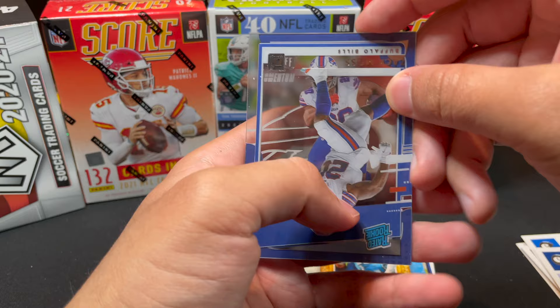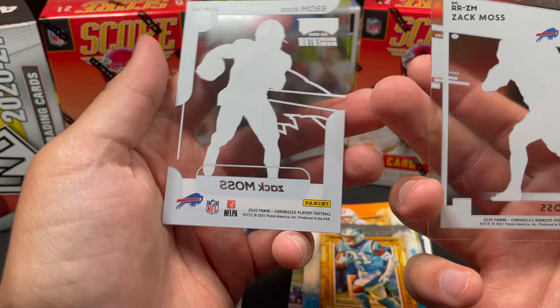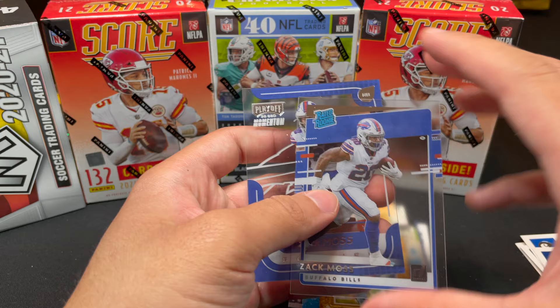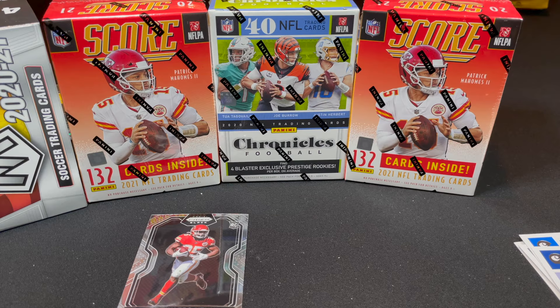We got two Zach Moss cards — Playoff Momentum and Rated Rookie versions. Those are probably favorites alongside the Prism Black, which looks insane. They might do Prism Black for soccer too. There are a lot of hits in this hanger box. Separating the hits while opening the Chronicles blaster next.